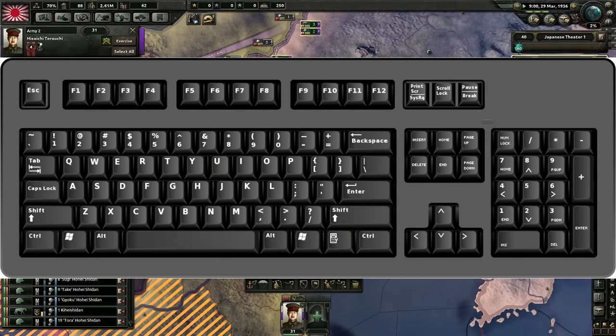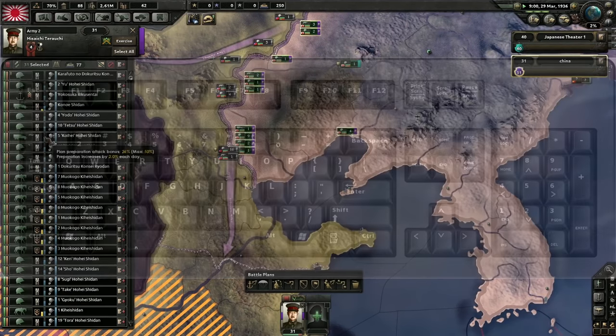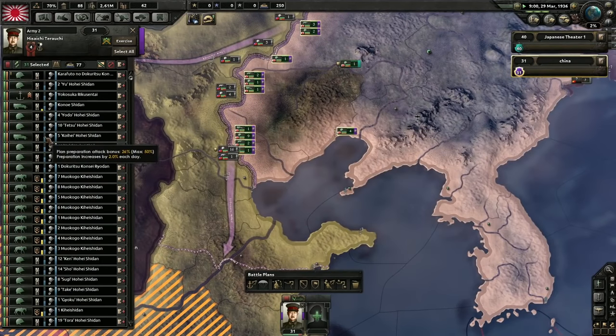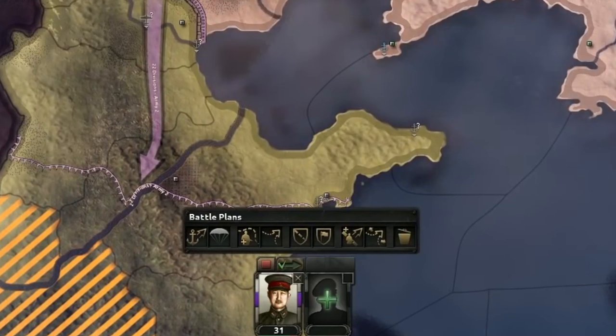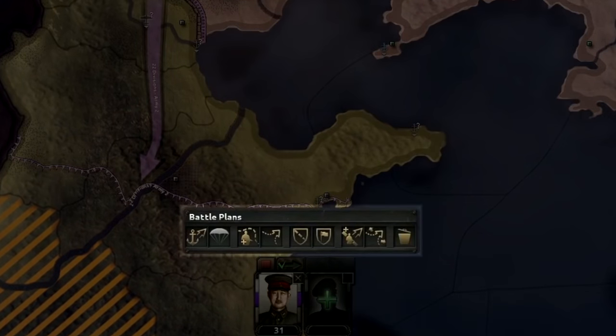The next part of the keyboard we'll be moving to is the bottom row of a typical American keyboard: ZXCV. These buttons are used to give orders to your army and naval forces. When you have selected an army, an army group, or even just a few divisions from a specific army, you'll see the battle plans control panel pop up, specifically the four buttons in the middle grouped together.